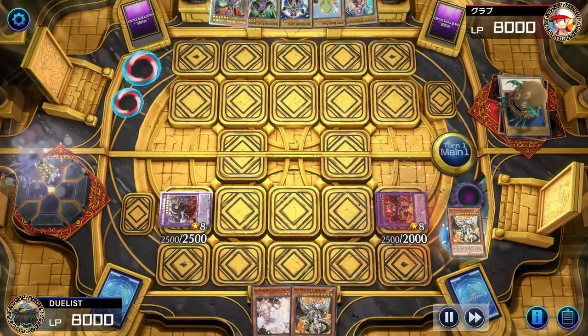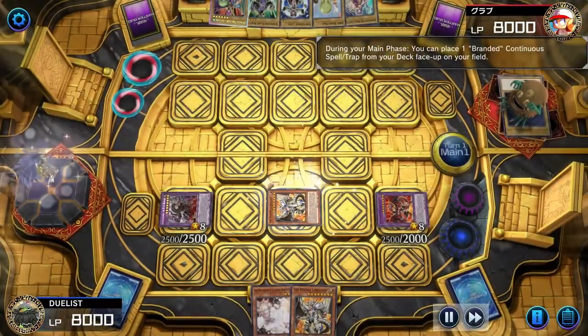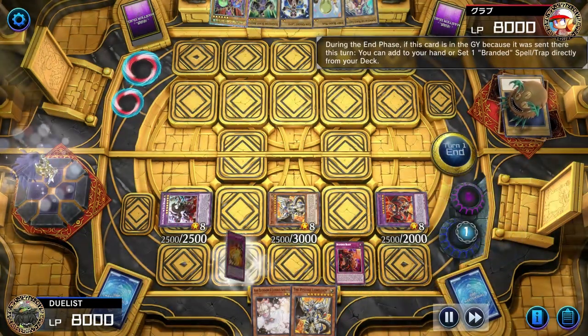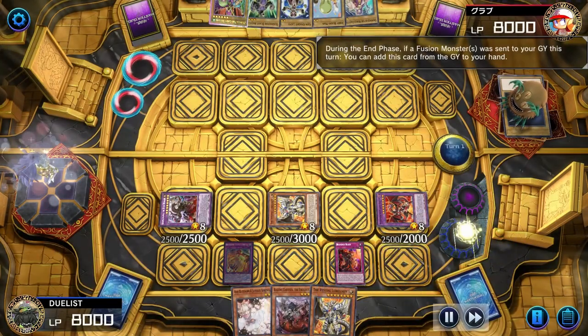Then we'll use the Bistul Lebellion's Graveyard effect to Special Summon itself by tributing Albion. On Field, we can then use its other effect, placing a Branded Beast onto our field before going to the End Phase. During the End Phase, Albion will trigger as we'd expect, so we'll set Branded Expulsion and remember to put the toggles on.